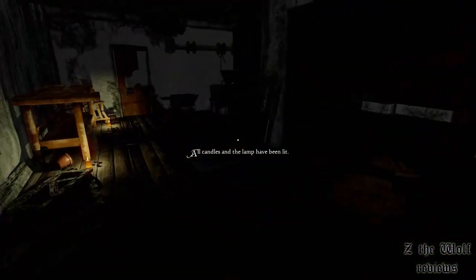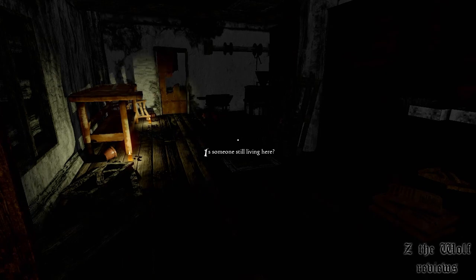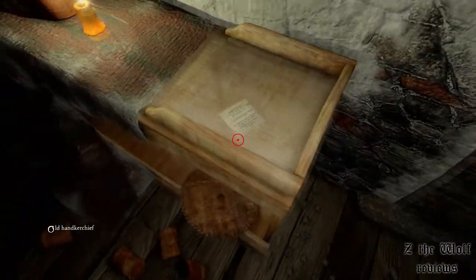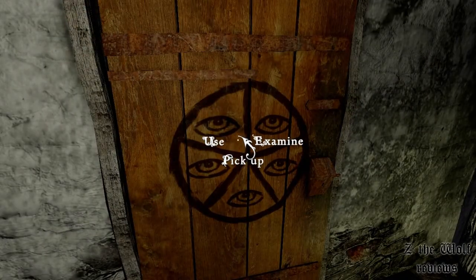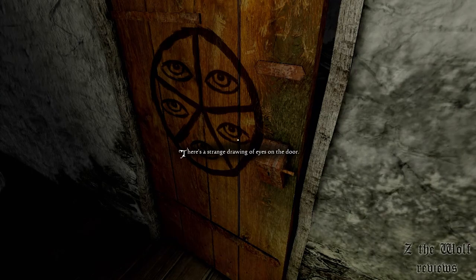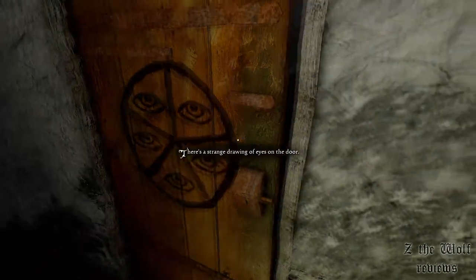First off, a word about the graphics. I must say that they are pretty nice — everything is detailed. You can just feel the horror atmosphere of the game even when nothing creepy is happening. And even if you cannot get damaged or hurt, creepy things happen often in Enna.